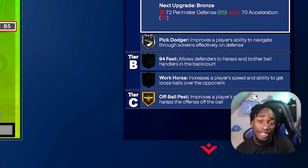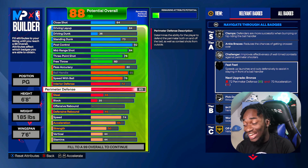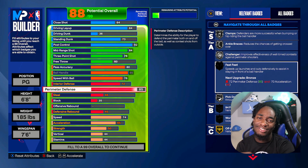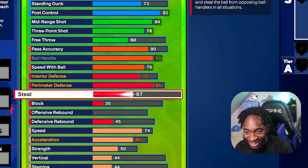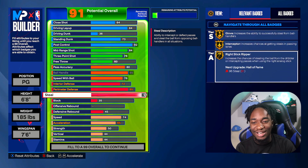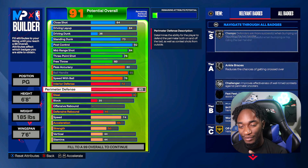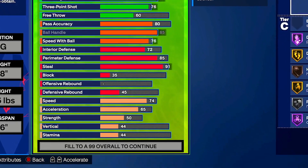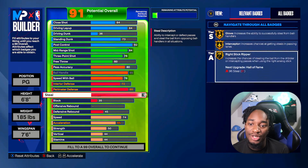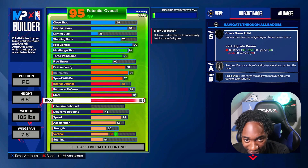An 85 perimeter defense is enough to stay in front of a defender. For steal, I want that 91 steal — give me Gold Interceptor, Gold Glove, and Wrist Ripper. So you're telling me I get Gold Glove, Gold Unplugable, Gold Mini Magician, and amazing finishing? What can I not do? This build does everything. We're also going to get Silver Chasedown Blocker with that 87 block. For defensive rebound, just to save stats, I went with a 65 — we still get Bronze Rebound Chaser.